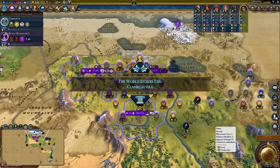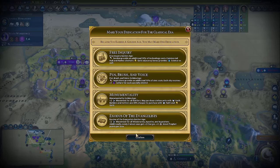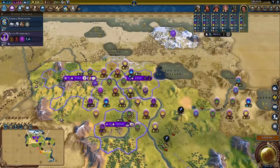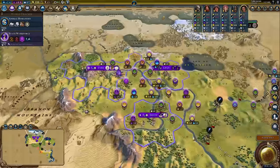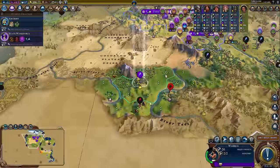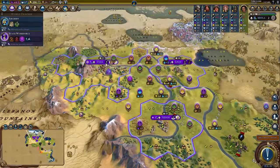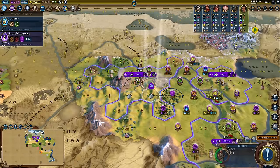There's no reason not to settle on freshwater coasts. Three housing total is way too limited, and only a couple of districts won't cut it when you need harbors for some semblance of competence. Even if you have to go a little bit inland and won't get as good a harbor, just build the harbor anyway — you'll probably get more production going more inland, and that's more worth it than missing out on one or two fish tiles.